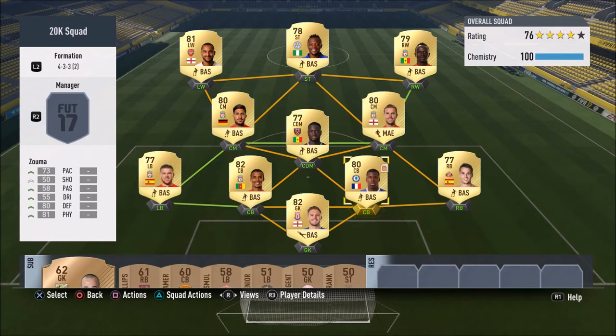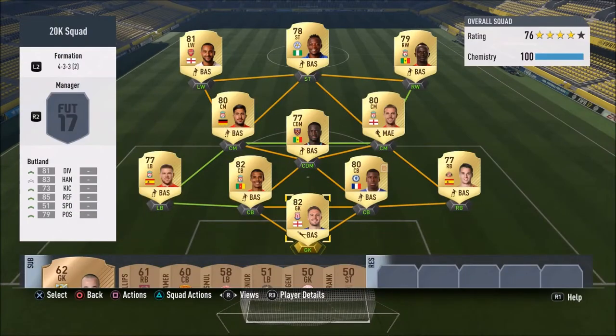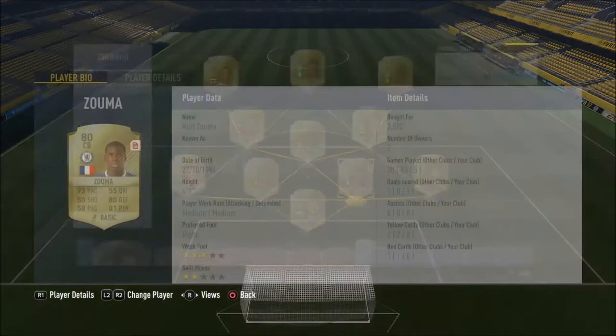So this team cost me around 22,000 coins, but that was purchasing them on a Saturday when the weekend league was still affecting prices. If you bought these on a Wednesday, I reckon you could get them for around 19K. So Butland was about 2,400 coins. Manquillo was 1,000 coins — he is a great right back if you need a budget option in the Premier League. He was a very good card with high-medium work rate, and he even scored a goal.